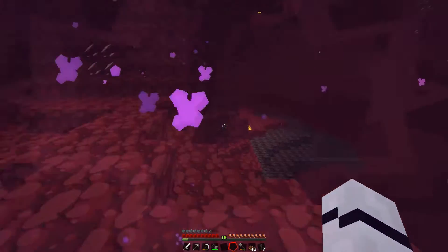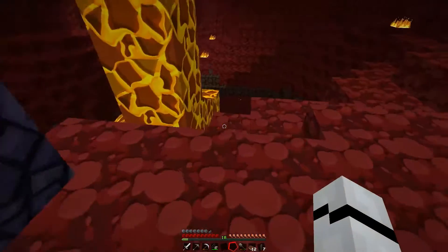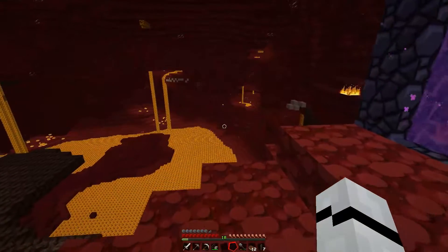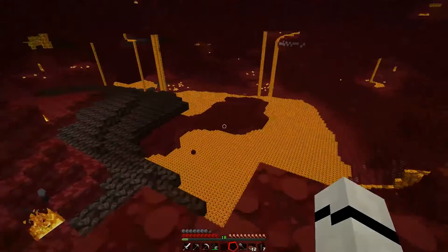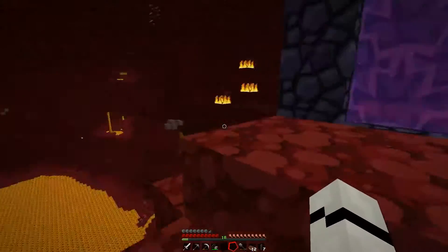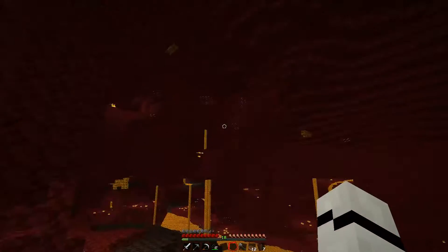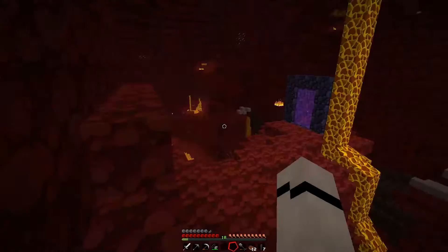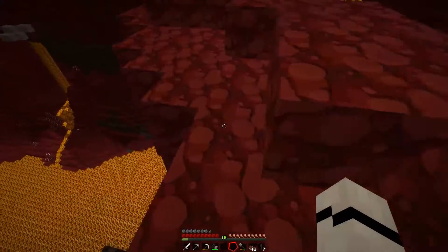Yeah, witch can't see me. And we're in the nether — well, we will be after downloading. Oh, okay — what a weird place to spawn in the nether. Very weird place to spawn in the nether. We've got soul sand — we don't need soul sand. We've got quartz here. We're looking for a nether fortress. I don't know the quickest way to find the fortress actually.